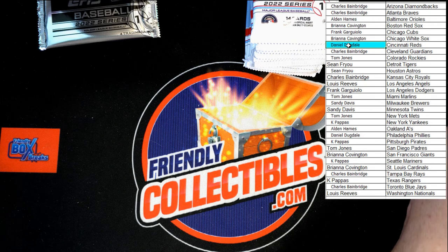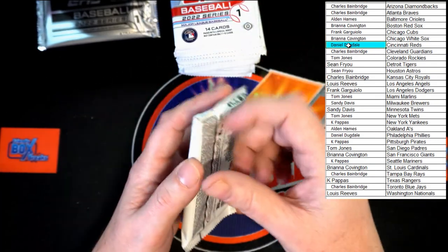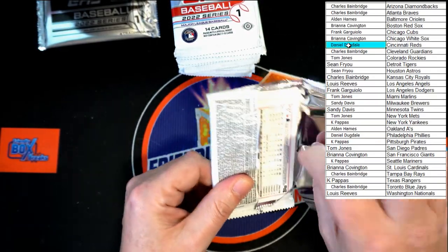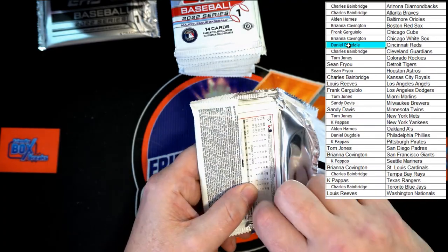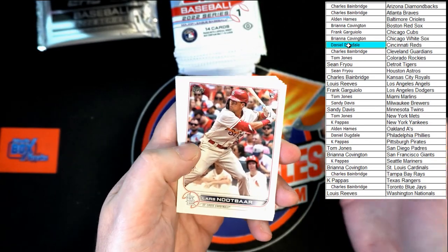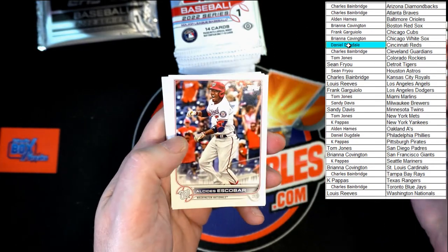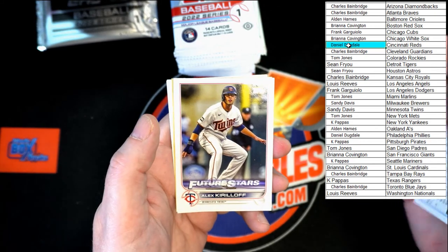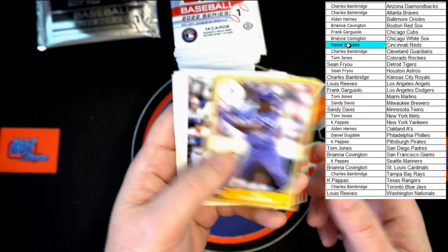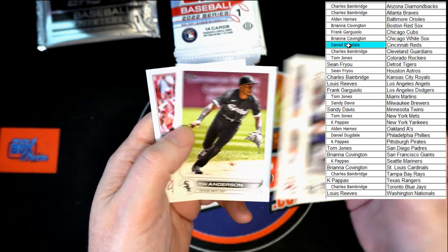On to the next stack. Let's find some short prints in here. Must be me the way I'm ripping the packs — I keep leaving a corner, it's driving me nuts. Nutbar, Judge, Kepler, Raleigh, Robert, Smith, Escobar, Rogers, Carilla — Future Stars. 87 Bo Jackson — that'll bring you back in time right there. Ambergy, Max Freed, Tim Anderson. And Alex Reyes.